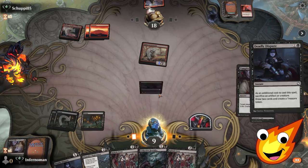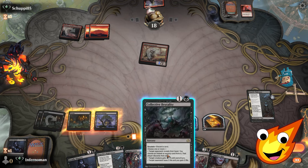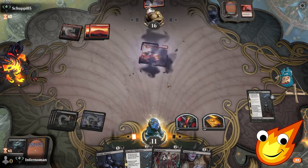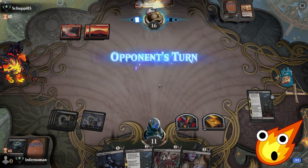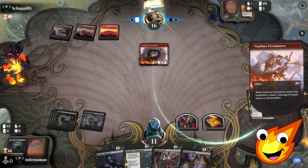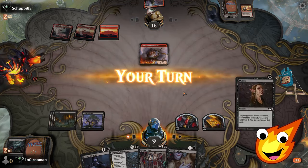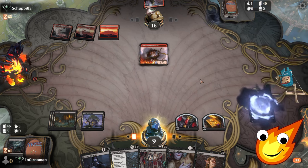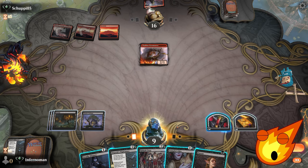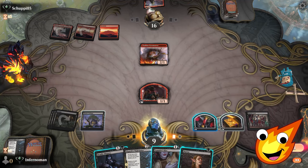We're getting close, but we use Deadly Dispute to sacrifice a token, draw some cards, and generate a treasure. We play Collective Brutality to ping the opponent, going back up to 11 while dropping them to 16 — stabilizing against mono red. We exile their graveyard to shut off Fiery Impulse. We bring out Rakish Crew, make a token, and pass the turn.